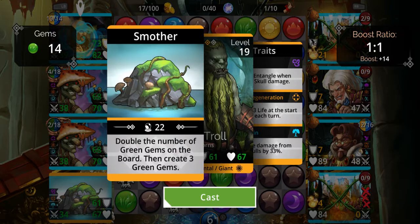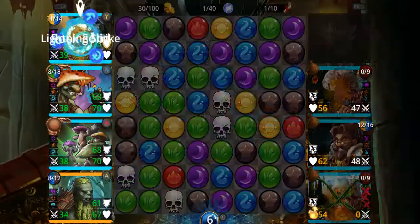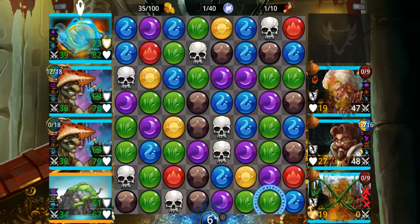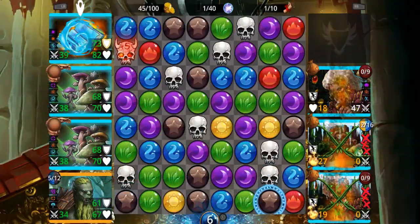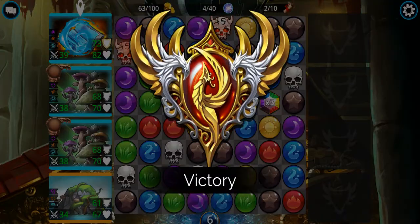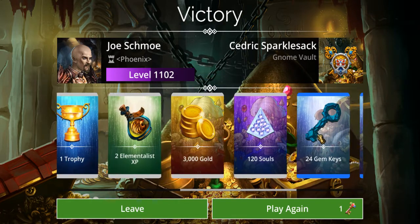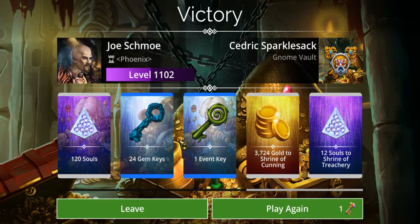When it comes to these there has to be at least 12 on the board. There we go, they're both up — and they're both up again. Another 24 gem keys — so yeah, a lot of loot. I just wanted to demonstrate and show how gnome vaults work, and it'll save me some time typing out my blog post. Thanks for watching everybody, I appreciate it, and I'll see you all next time — bye for now!